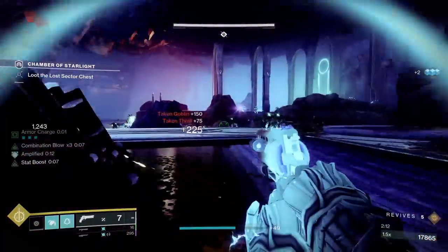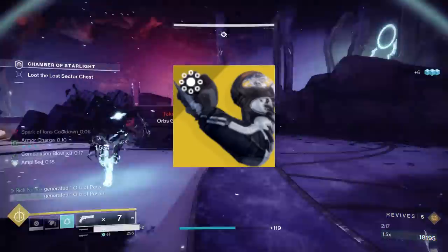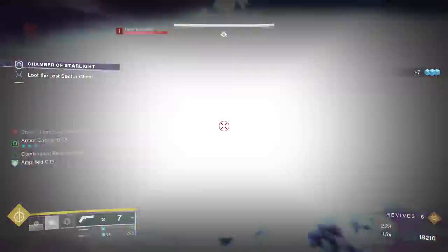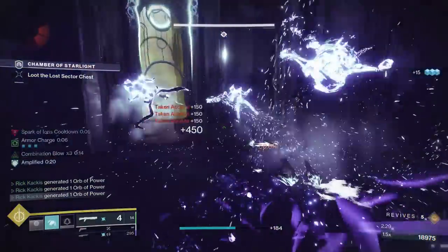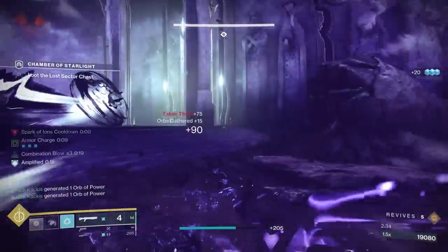If you want to go purely on the offensive, you can use something like the Liar's Handshake exotic gauntlets, which will boost your damage output, but at the cost of a massive amount of survivability. The reason we're using the Assassin's Cowl is that literally anyone can put on this build regardless of skill level, and the cowl will keep you alive.